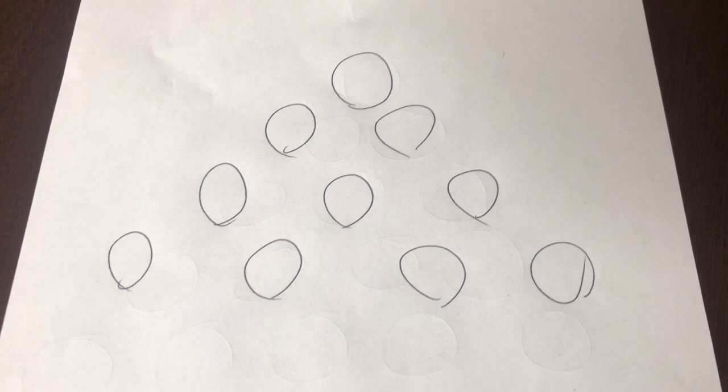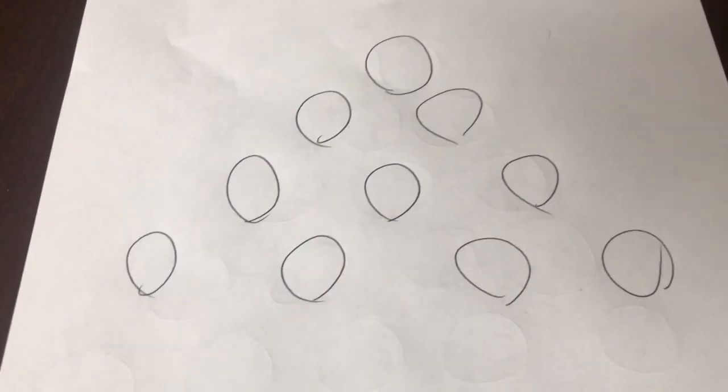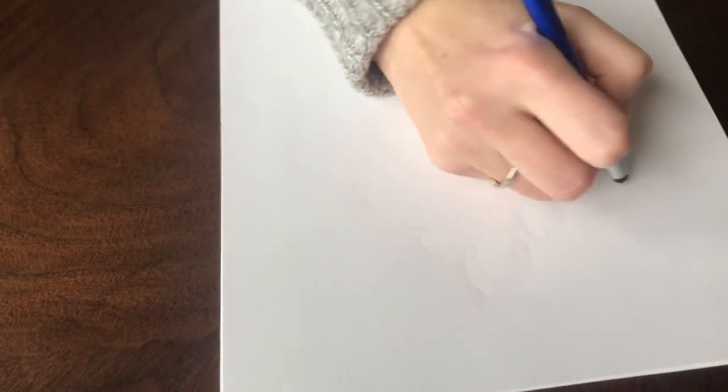So that right there kind of looks like bowling pins — you got the one, you got the two, you got the three, you got the four. We are going to play... I don't know what it's called — like Tower Nim. Let's call it Tower Nim, because that looks like a tower. I honestly don't know the title.